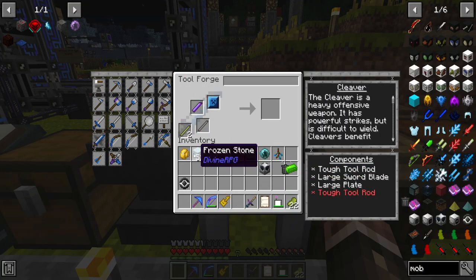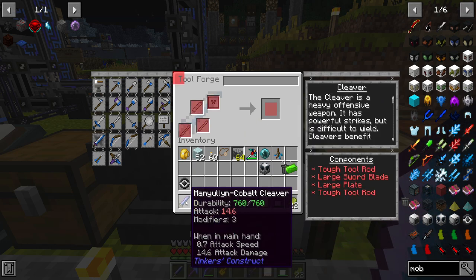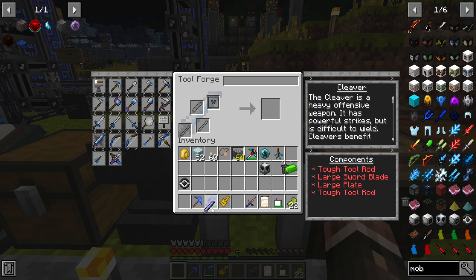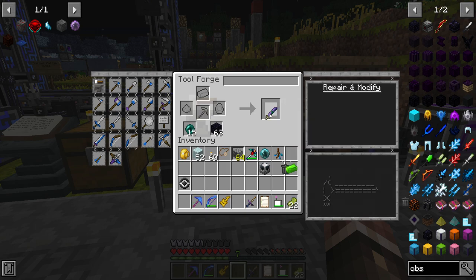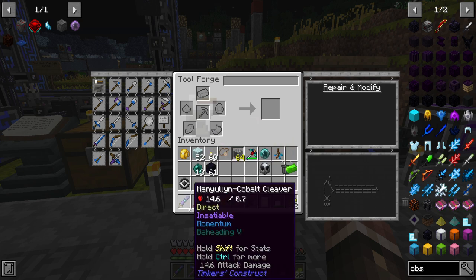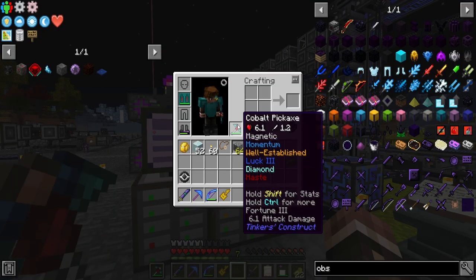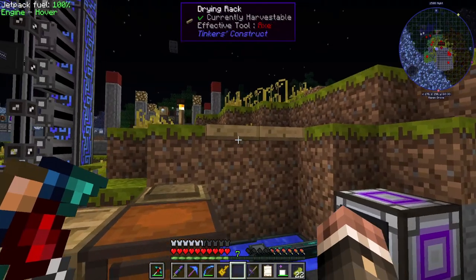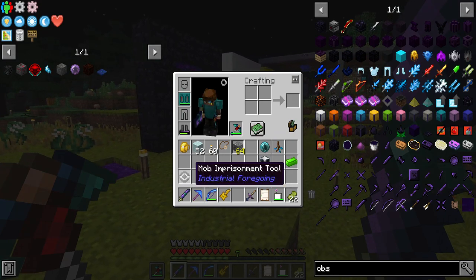I'm going to make a cleaver which will allow us to behead. This looks like a decent cleaver - I just put random metals on there because I didn't really care. I can add more beheading - apparently the way you add extra levels is to put an ender pearl and obsidian on it, so I'll add three more levels of beheading. That should give us Beheading V, which means for every kill we get a 50% chance of getting a head.